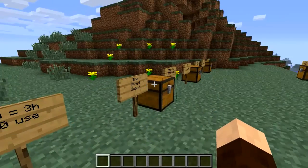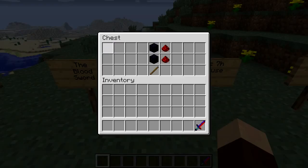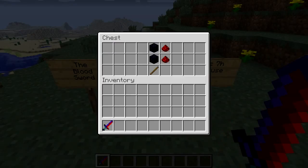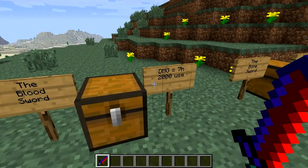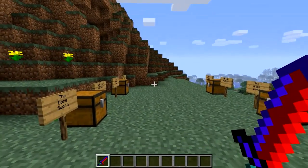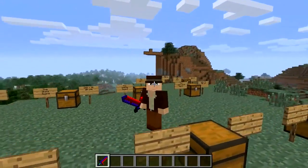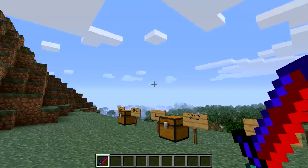Next is the blood sword — very nice. It's even got a red name which is pretty cool. The recipe is two obsidian, two redstone and a stick. This does seven hearts of damage and you've got 2,000 uses. That's not too shabby. It looks a little bit larger than a standard sword.